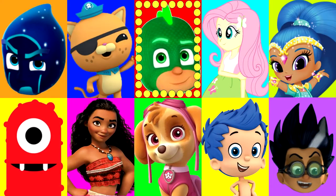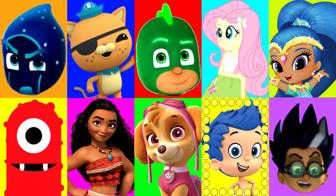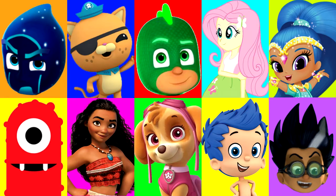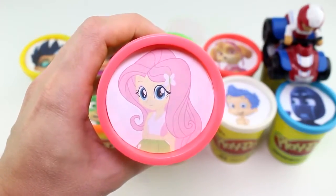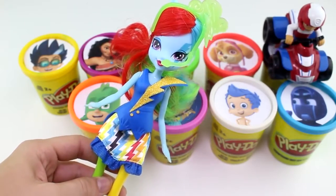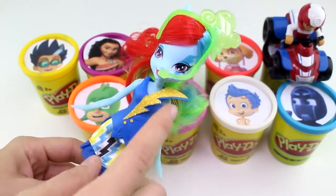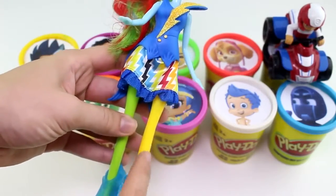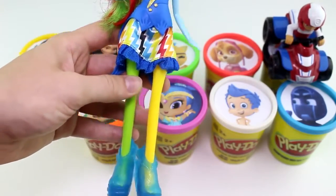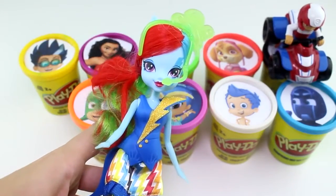Alright guys, let's keep going. I wonder who it will land on next. Maybe Gil from the Bubble Guppies. And stop. It landed on Fluttershy from My Little Pony — the Equestria Girls. She has the bright pink Play-Doh Cup. Check out this really cool Rainbow Dash doll. She has a lightning bolt, a microphone on her head, and look at her hair — it's all different colors. She has one yellow leg and one green leg, and look at those high-heeled shoes. She looks like a rock star.